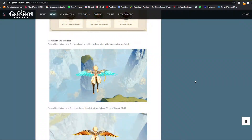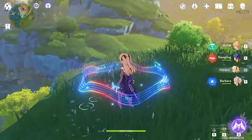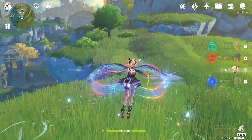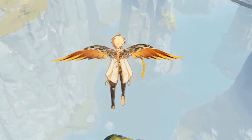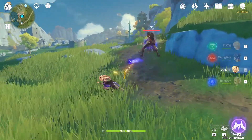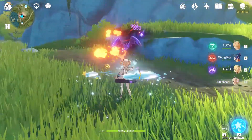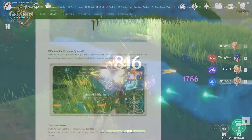Now the big one — the first cosmetic items you can earn in this game: wind gliders. You get these at reputation level 8, which is the maximum. From Mondstadt's city reputation system you get the Wings of Azure Wind, and from Liyue's you get the Wings of Golden Flight. Both look very cool — the blue one suits Cryo, Hydro, and Electro characters, while the golden one looks great on Geo characters like Diluc.